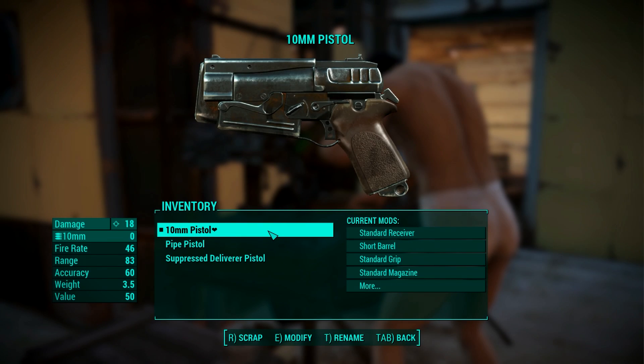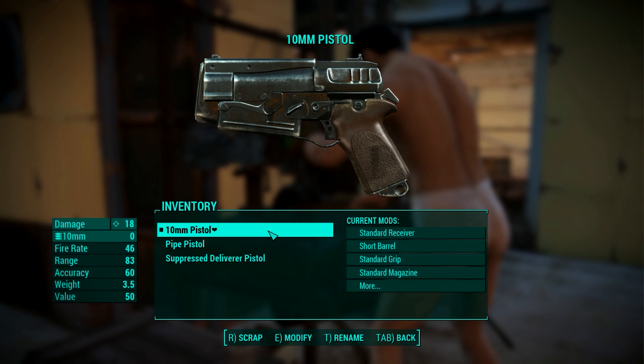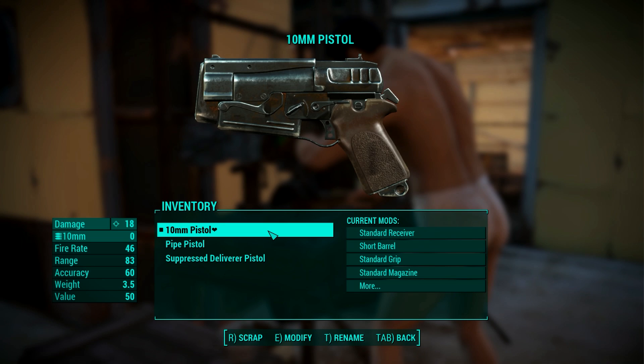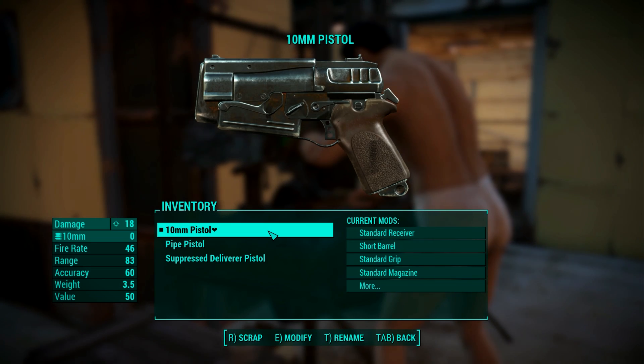Welcome back to Craftardia. Today we shall be modding all types of non-laser pistols that Fallout 4 offers — at least all pistols that I know exist. We'll start with the 10mm pistol, the first pistol you get to use in the game straight in the vault, so it is to be expected that it has a ton of modifiers.